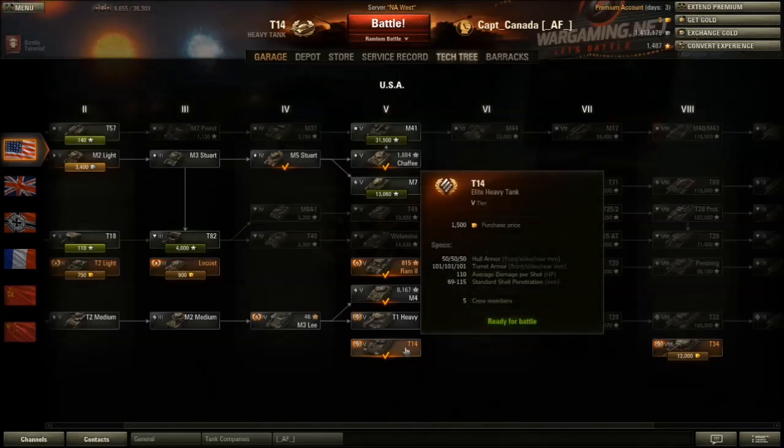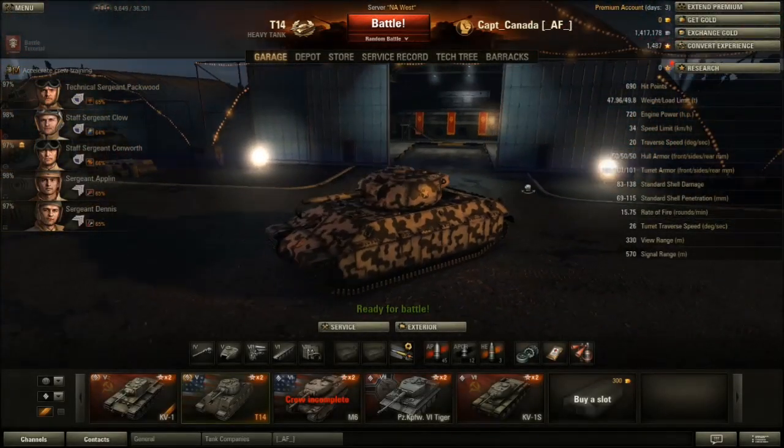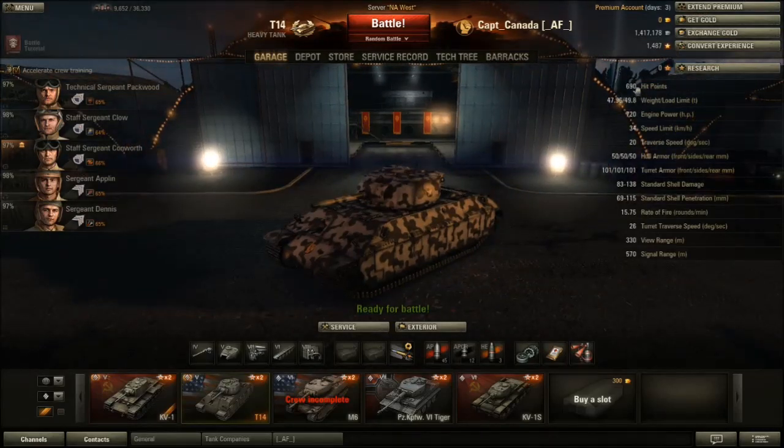I think it was on sale when I bought it — I can't remember how much it was, but it says about 1500 credits or gold. This tank actually has a little bit more hit points than your typical heavy tank at Tier 5; it's got about 690. The KV-1 only has like 640, and the T1 Heavy has like 660. So it's got a little bit more when it comes to punishment it can take, and that's probably a good thing because its armor isn't that great.